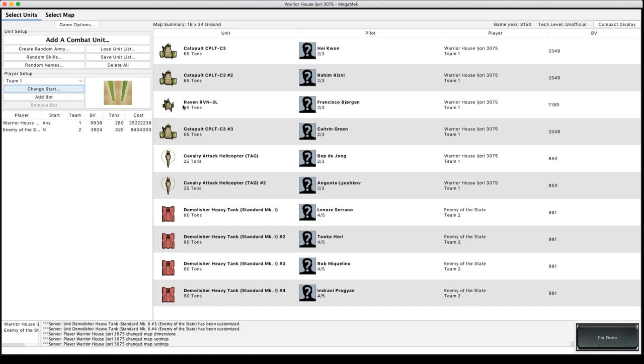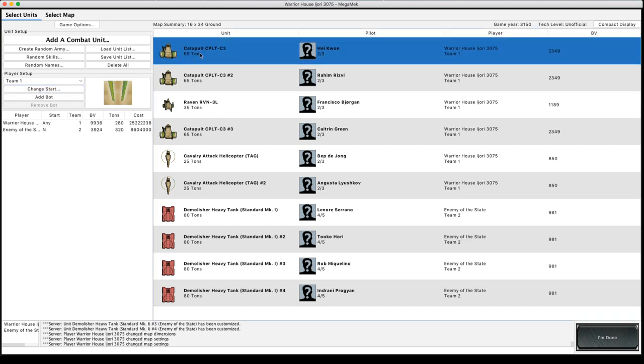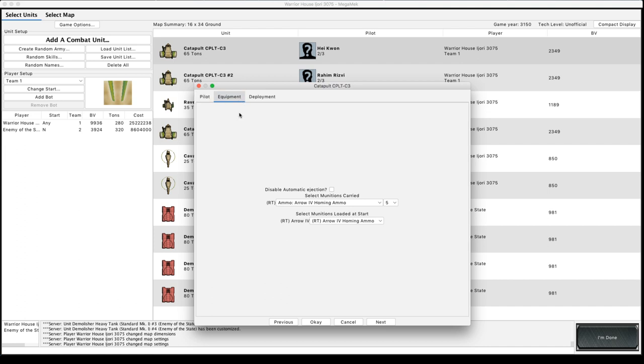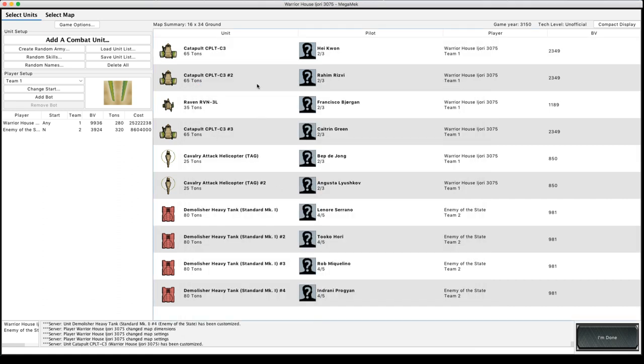I've set up my Catapult here — I can just click on them. They're all set to 2/3 pilots to make these shots more likely to hit. The equipment is set to Arrow 4 homing. All of these other types of Arrow 4 munitions are not homing, so only the homing one has the ability to work with TAG.